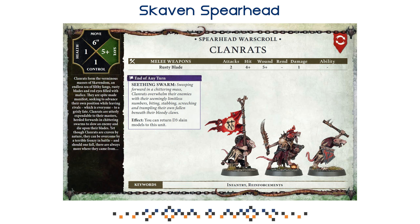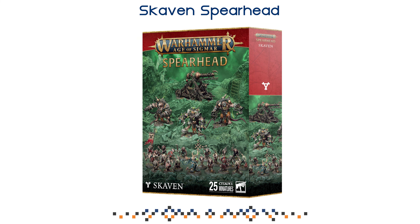Last, we have Clan Rats — nothing too surprising here. The Clan Rats have the Reinforcements Rule, so you can bring them back. Seething Swarm means you return D3 of them at the end of any turn — not only yours, but also your opponent's turn. They are there to hold objectives. Pretty solid models, they're going to be way more important than you think, especially if you're playing Skaven for the first time. Make sure to pick the right targets for them to charge, and make sure they survive for as long as possible.